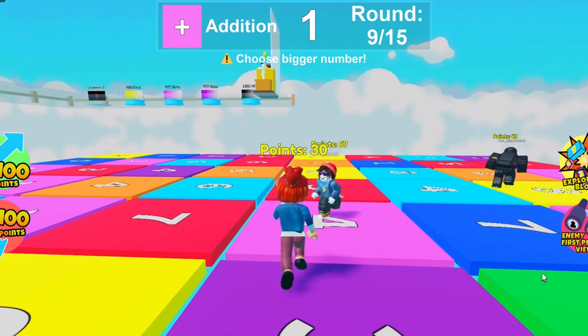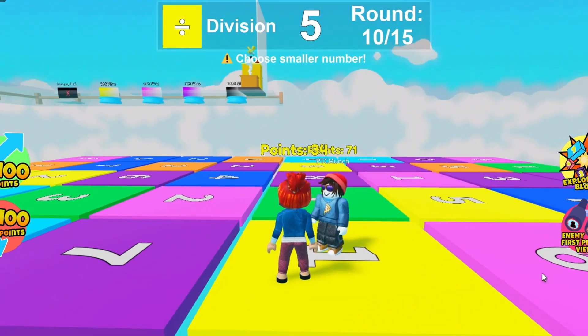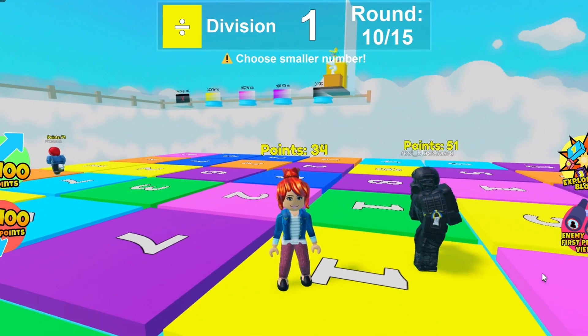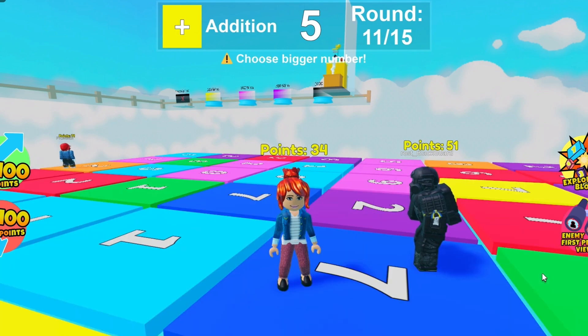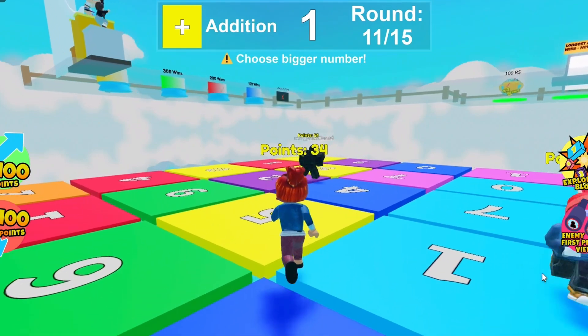Where should I go? I'm going to go to 4. Okay, so the main thing is: when you have division or subtraction, you want to pick the lower number — I went right to 1. But when you have addition or multiplication, you want to pick the highest number.